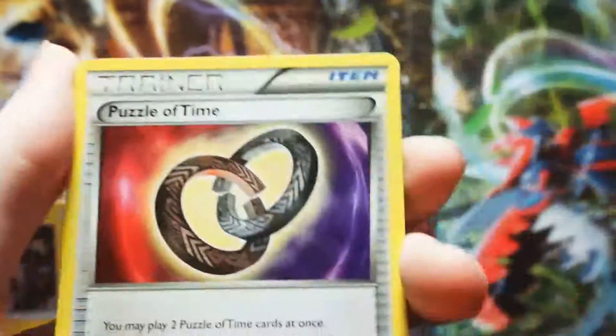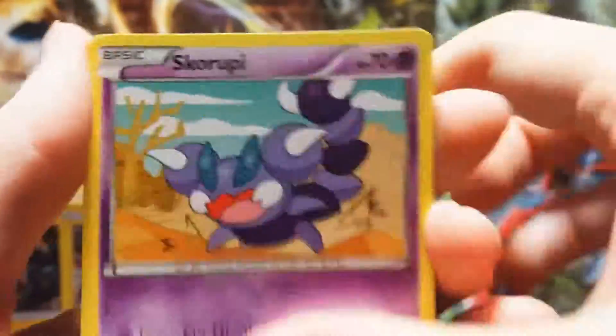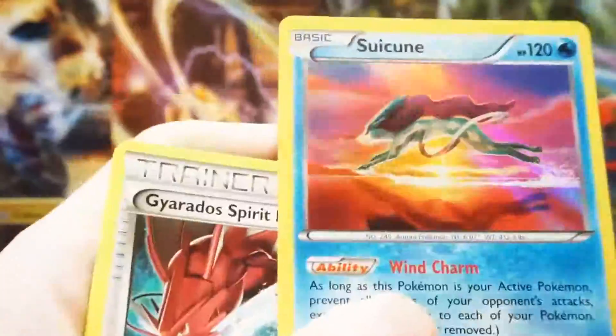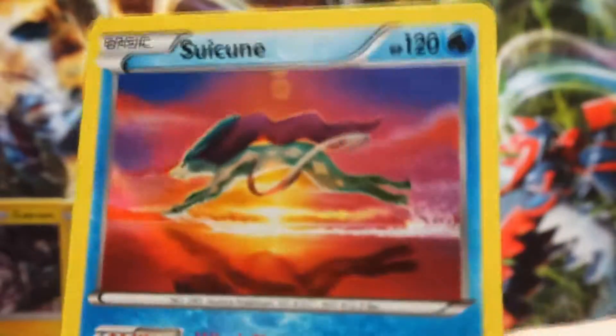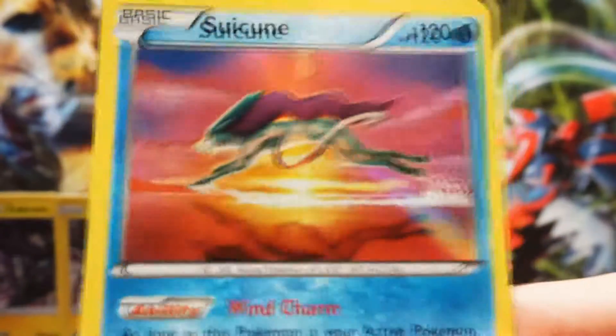Anyway this is the last pack. Code card. We're going to do three to the front — hopefully this will carry over, otherwise this box was a bust. Aromatisse, Puzzle of Time, Furfrou, Psyduck, Gible, Scorupi, Slowpoke, Slowking. We got a rare Suicune — a nice holo. I like that actually. And there's our reverse Slowking.